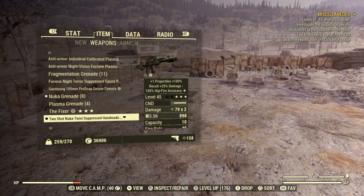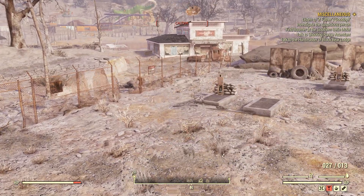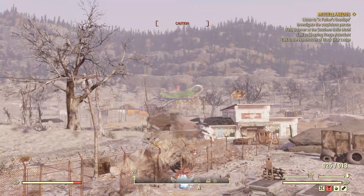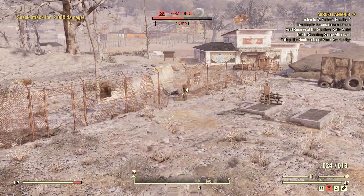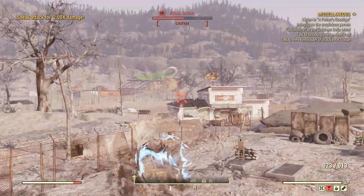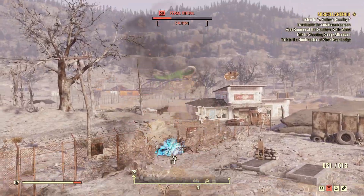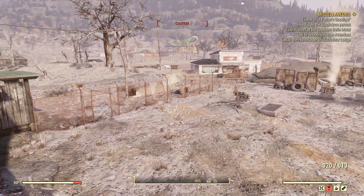You've all seen me use this handmade. Same thing with this Gauss pistol — let's shoot at the ground here. Getting damage of 127 right there. Just with the Gauss pistol shooting at the ground.